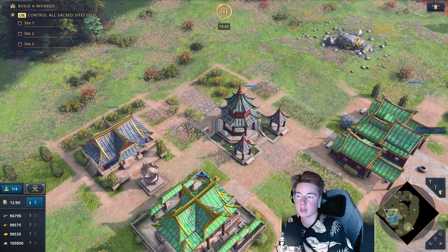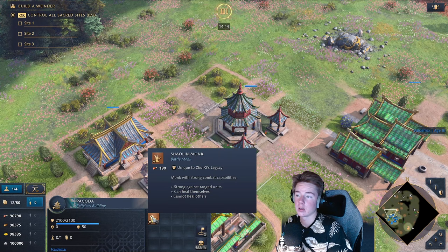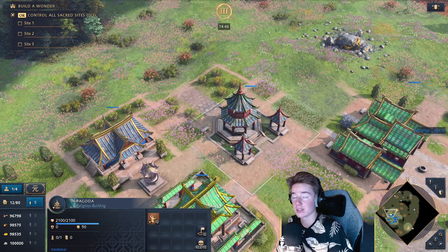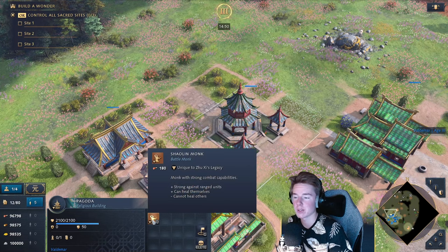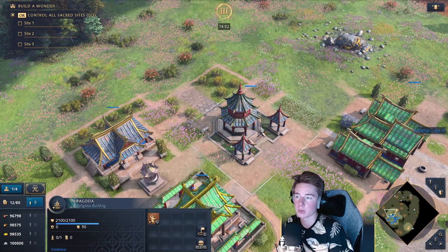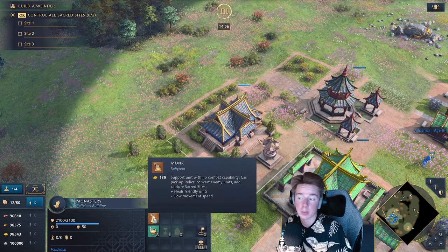One thing worth noting: Pagodas, which require the Yuan Dynasty, allow you to produce Shaolin Monks as well — so you'll have access to them regardless. From the standard Monastery, you can only produce normal Monks.